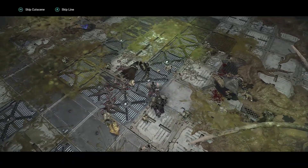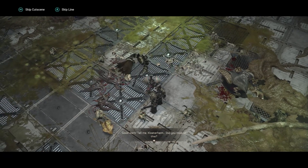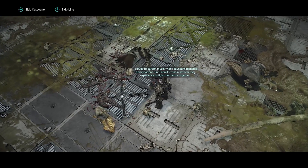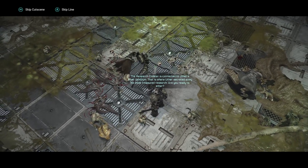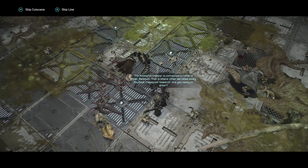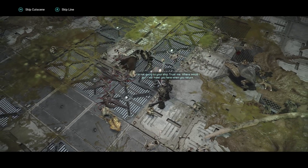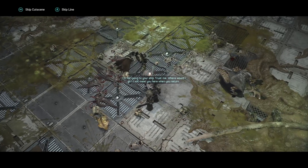No demonic presence detected. Lockdown deactivated. Good work. Tell me, Klosterheim, did you miss all this? I refuse to burden myself with redundant thoughts and emotions. But I admit, it was a satisfactory experience to fight that battle together. The research cloister is connected to Uther's inner sanctum — that is where Uther secreted away his most treasured research. Are you ready to enter? I need to return to my retinue first and make the necessary preparations. I'm not going to your ship. Trust me. Where would I go? I will meet you here when you return.